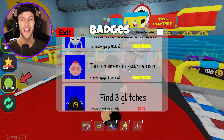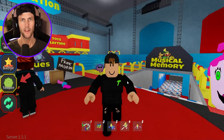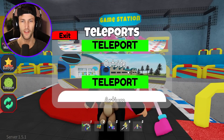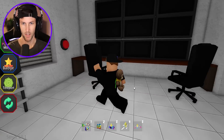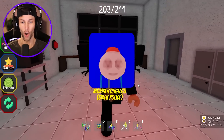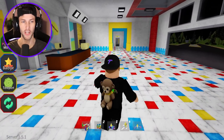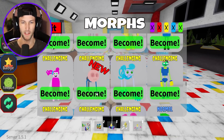The first badge says 'turn on sirens in the security room' — that one is going to be for siren police, who I think is supposed to be like siren cop from the siren cop obby. The security room should be right at the very front entrance. We have the security cameras and the computers in here. Turn on security — whoa! And then we get the morph!